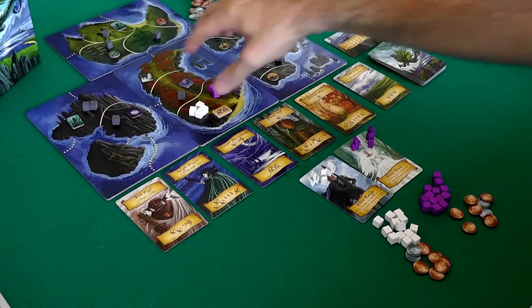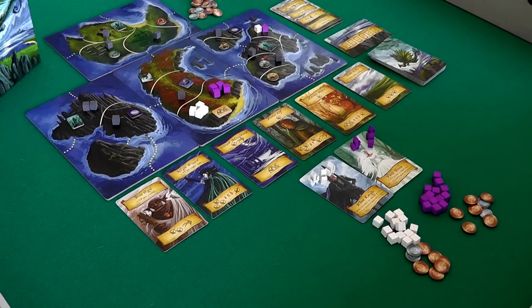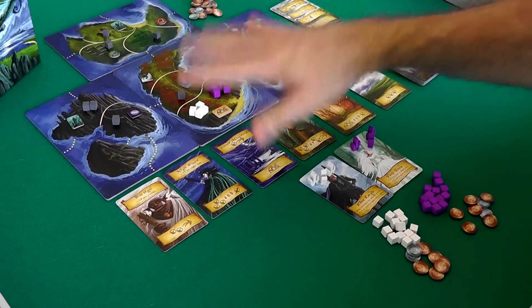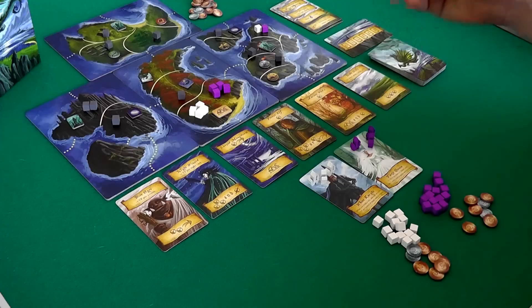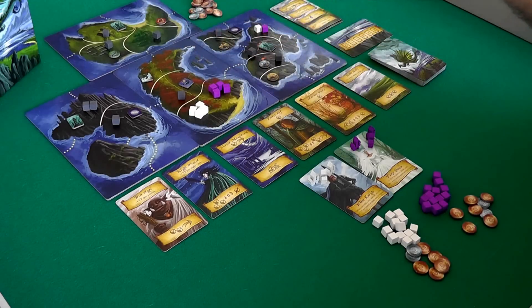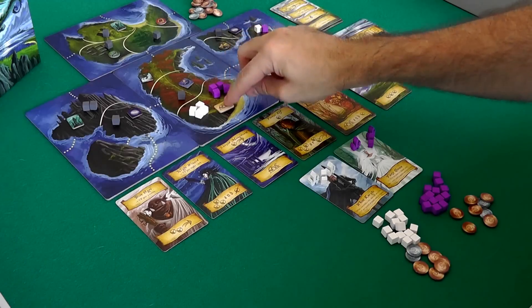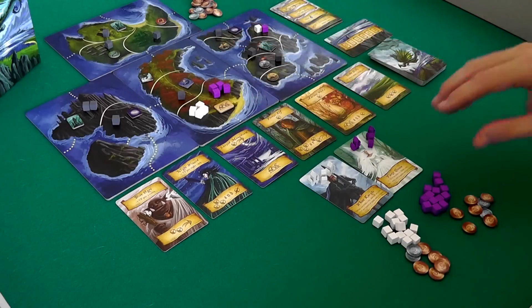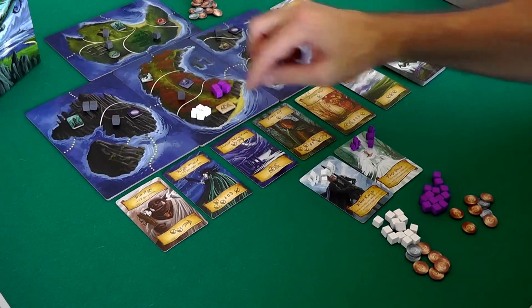I've already got the board set up. There are these four region tiles, and each one is two-sided. So every time you're going to get a different randomly generated collection of islands that we have traveled from our own native lands to come here and conquer. As part of setup, we put the tiles out. In the center tile, we put this little guy, which means this is the starting city. We've come here and this is the place where we can bring more armies into the world and expand out. This is where we first landed and built our first settlement.